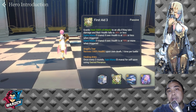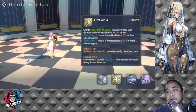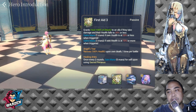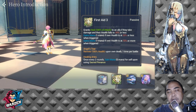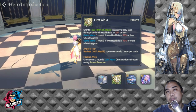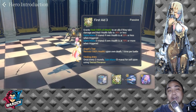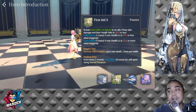Her second passive is Angel's Tear — a self-revive at 100% health upon own death, one time per battle. This is actually very good for her, giving her more stability as a healer, especially in PvP where we usually try to eliminate the healer early. In her case, she can revive at 100% health, which is very good.